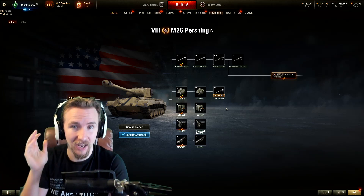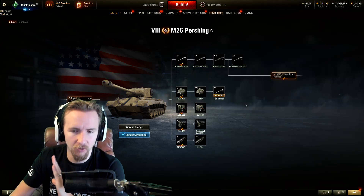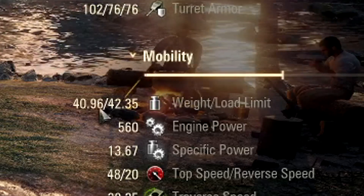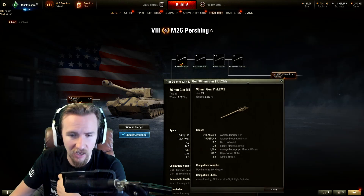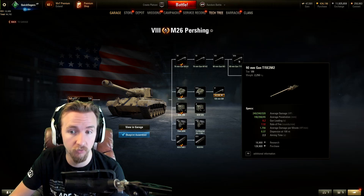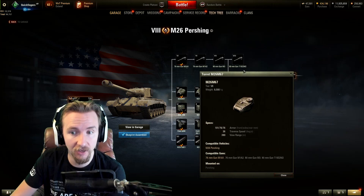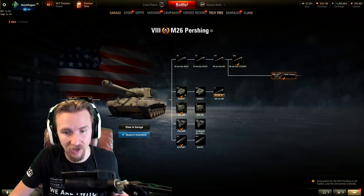One of the most frequently asked questions is: how should I spend hard-earned experience to upgrade my vehicle? First, find out how much load capacity you have on the stock tracks — on the Pershing it's just under 1.4 tons spare. Then check how much heavier the fully upgraded gun is versus the stock gun. On the Pershing the top gun is only 700 kilograms heavier, and it is usable with the stock turret — so grind the gun first.